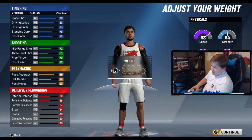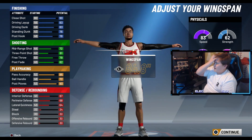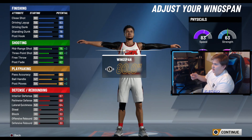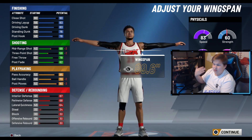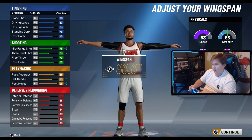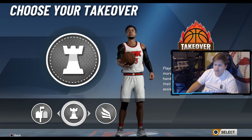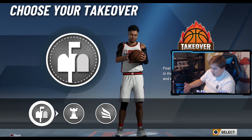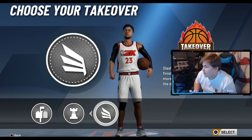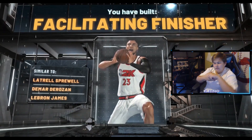Keep the weight around the same — you can go down, but if you're gonna be playing a big man role you don't want to lose strength. For wingspan, you want to go all the way down. Not because LeBron has short wingspan, but in 2K going down gains you strength and you don't lose anything, so there's no disadvantage besides rebounding. For takeover, choose slashing — he's not a good enough dribbler for that option, and post scoring isn't the move. LeBron has a really good driving dunk, so slashing fits perfectly. You'll get facilitating finisher, and LeBron is obviously going to five-star that.